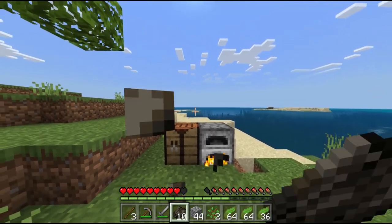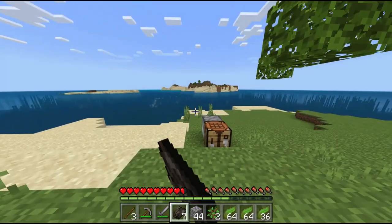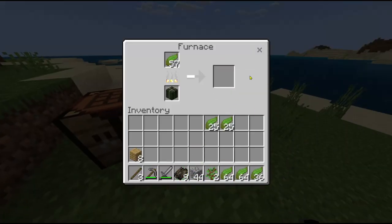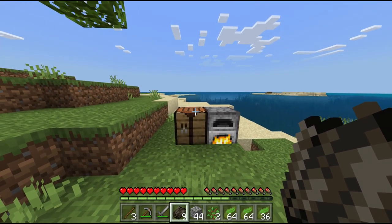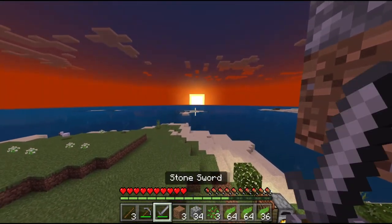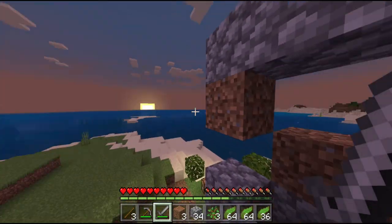Next up is just getting the castaway achievement. In order to do that, you just have to eat nothing but dried kelp for 3 Minecraft days. All you have to do is eat dried kelp for 3 days, so just sit around and eat kelp. It's about to be the first night — the sun is setting and I went ahead and made myself a little shelter just to protect myself. Remember that you have to have the difficulty on at least easy, because you have to be getting hungry in order to eat the kelp.